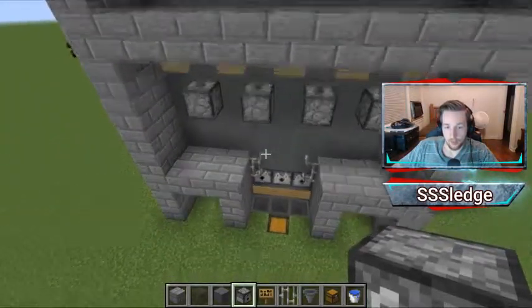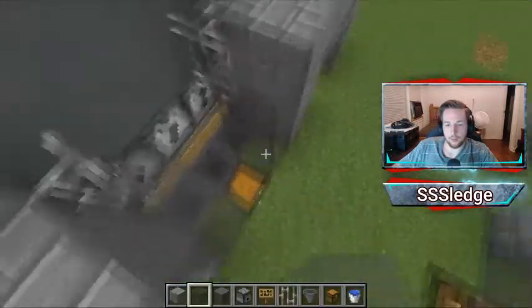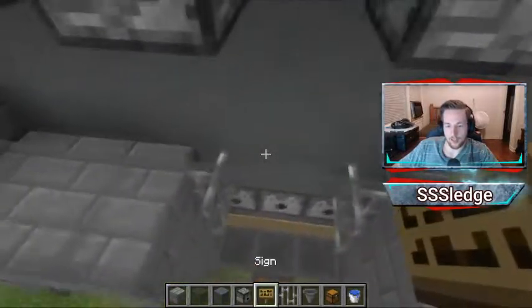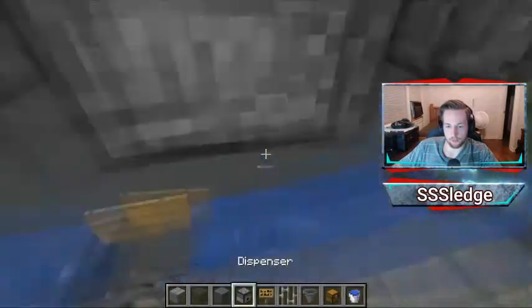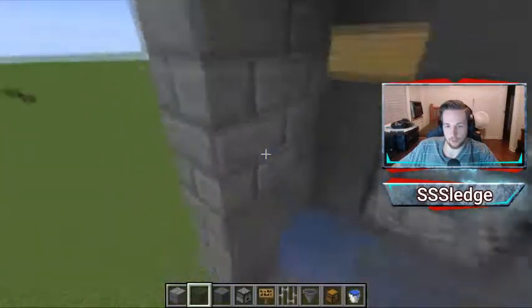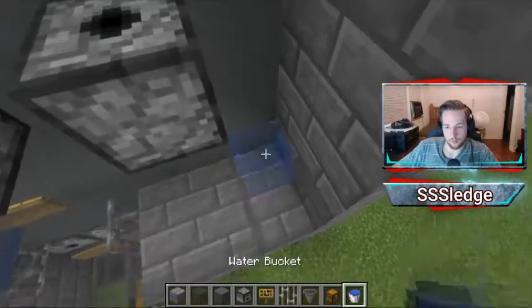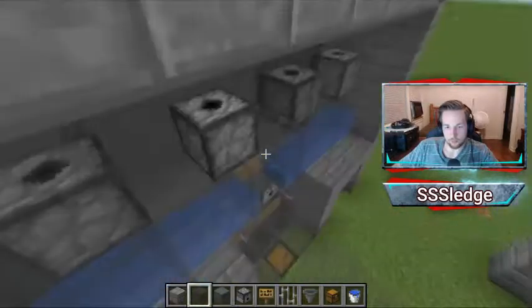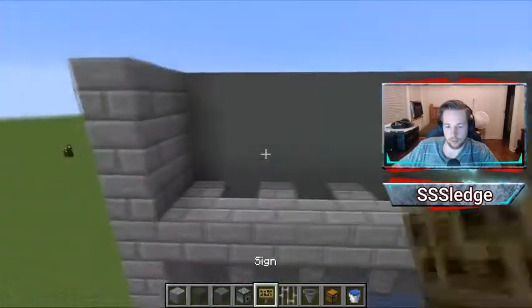Next, go ahead and fill all this in with glass. But when you reach this level right here, you want to go ahead and place a sign here and then get your water stream in. Now that you've done that, build this all the way up — it's kind of hard because you have something above you — so fill this all the way in. Simple as that. Now you've basically got the look of it.